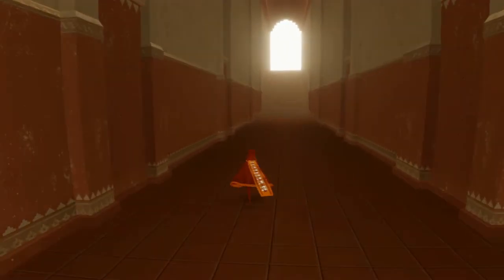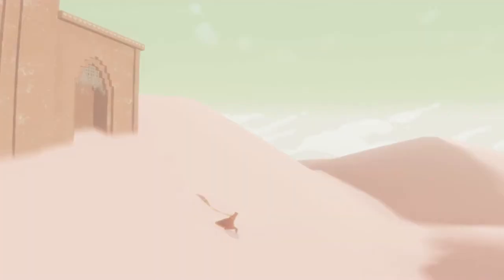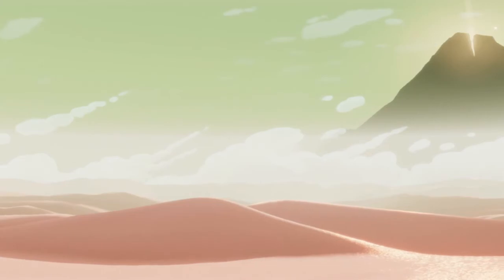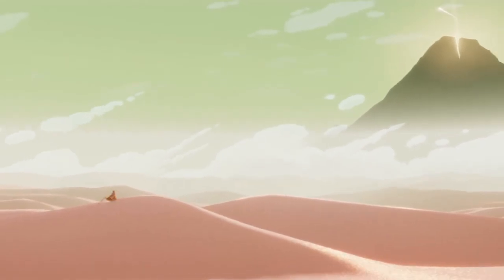And with that, we go up this stairway and no doubt reach some new area. A different desert - rather than shimmering gold sands, we have this weird pink atmosphere. Pink aesthetic, green skies, and a big mountain that we apparently have to traverse at some point.